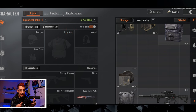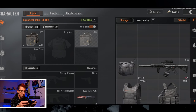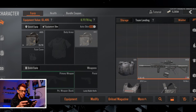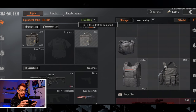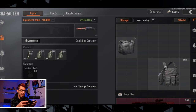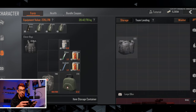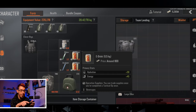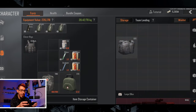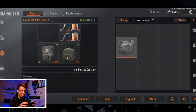Now for the high-tier loadout. A t5 helmet is great - this one has a face shield so you don't need an additional headset. Then t5 armor, eventually t6, and a big rig like the FA Multi. Into this rig you can start adding injections, more drinks, a bigger painkiller package, a bigger med kit, a bigger search kit, and obviously a bigger backpack.